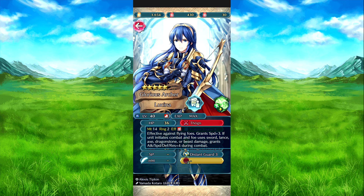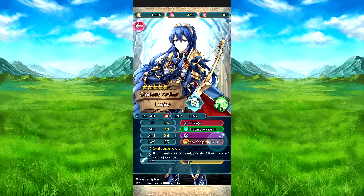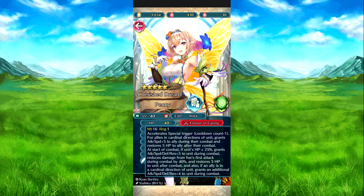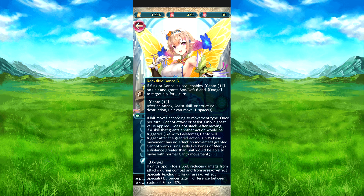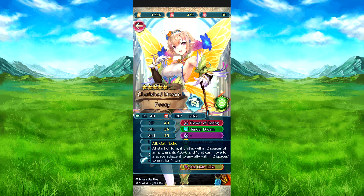Legendary Lucina with her weapon, Future Vision 2, Split Power — which I believe was the upgraded version for her — Wings of Mercy 3, and Distant Guard 3. Then we have Toon Nowi. She was given for free a while back, so if you missed that chance, here's another chance to grab her. Flower of Kering, Tender Dream, Attack Defense Unity, Rock Slide Dance, Cross Spur Speed, and the Atk/Spd Echo skill.